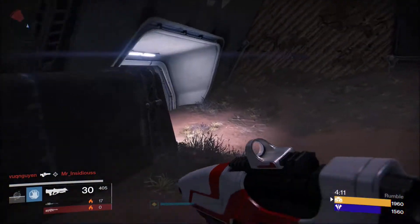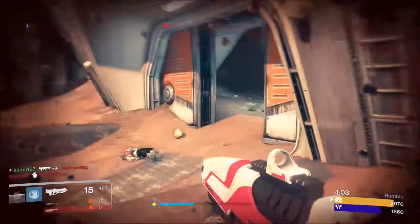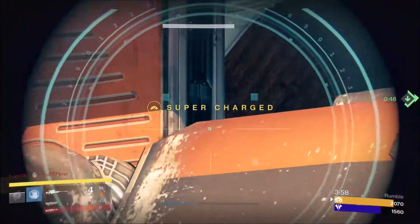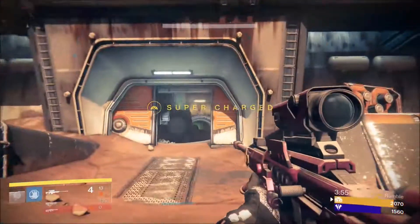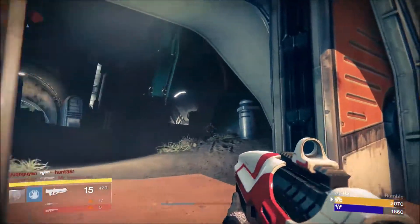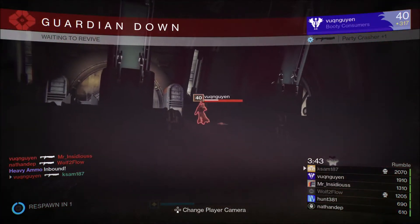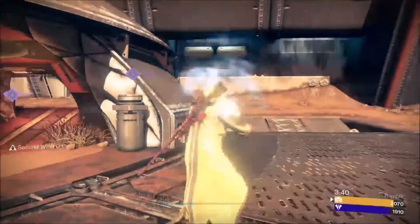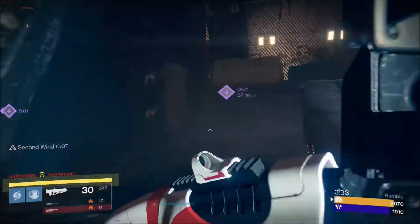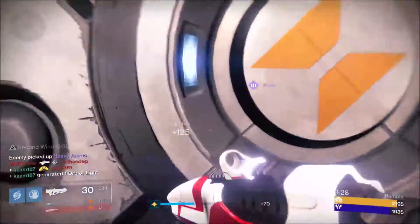For the second column, Zen Moment is fixed and comes standard - you can't change that. But from the standard list you have Range Finder, Counter Balance, Outlaw, Spray and Play, Hidden Hand, Full Auto, and Headseeker - which is pretty good for pulse rifles, as body shots increase precision damage for a short time. For the third slot you've got Lightweight, Snapshot for incredibly fast aiming, Speed Reload, Single Point Sling for switching weapons faster and moving quickly while aiming. I'd say Single Point Sling is probably the better one, then Lightweight, then Snapshot.